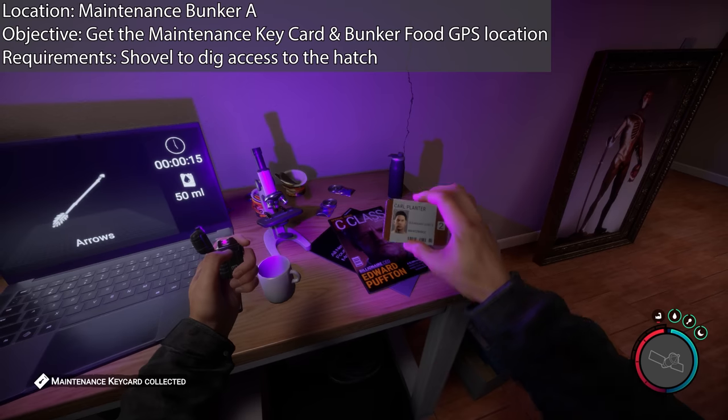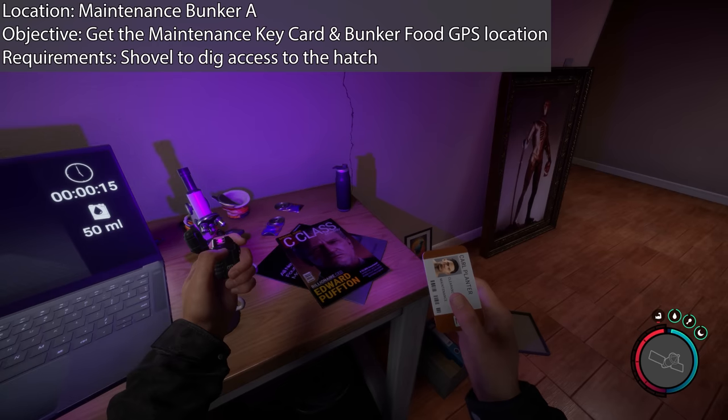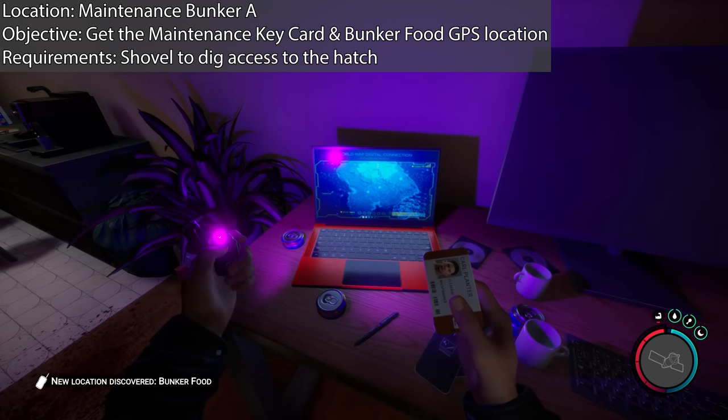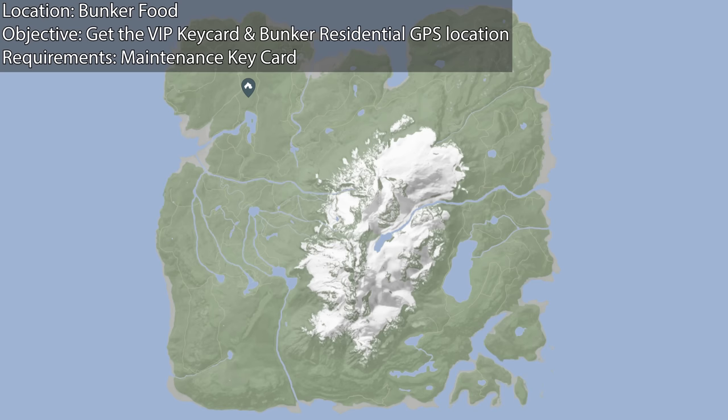Once you proceed down into Maintenance Bunker A, you'll get the Maintenance Keycard, and in the same room there is a laptop with the next GPS location, which is Bunker Food. That's where you're going to head to next. You can also get the Firefighter Axe in here.